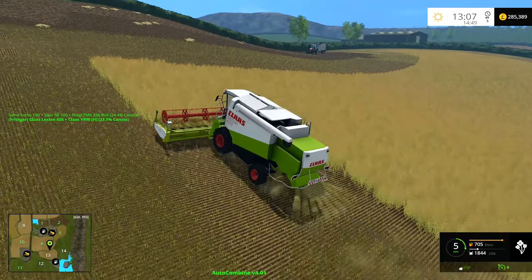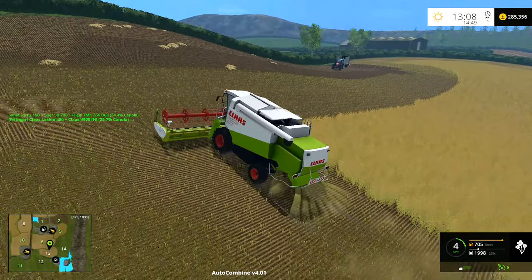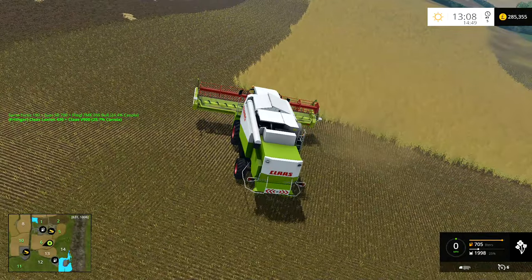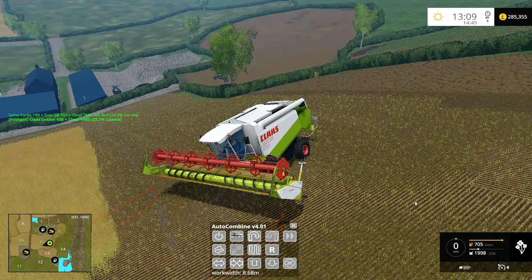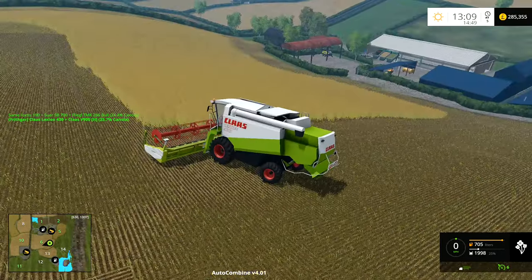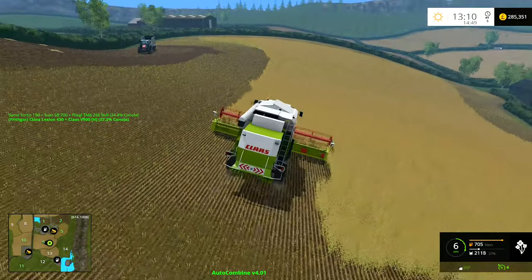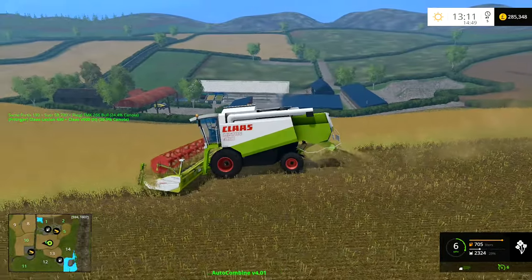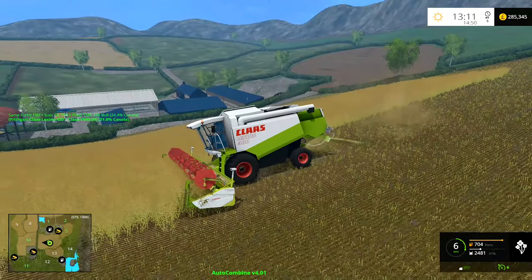We are actually getting close to running out of time now. I'm going to do long sweeping curves on this field - he doesn't like going backwards up the hill but this one will climb in auto combine which is pretty cool, especially compared to the last one. We've only got 25% in our trailer and 25% on the combine, so we could be a little while. We'll finish up this field today, and I think we're going to try and start our sugar beet harvest - we've got those three fields over there.